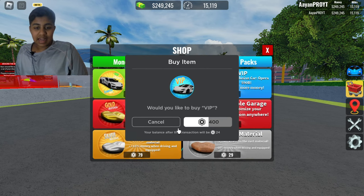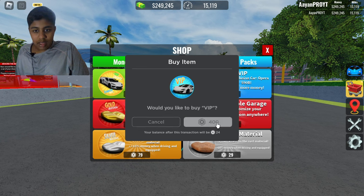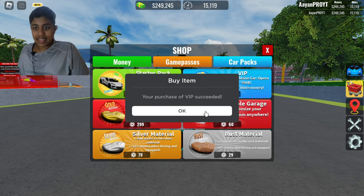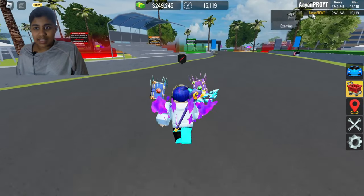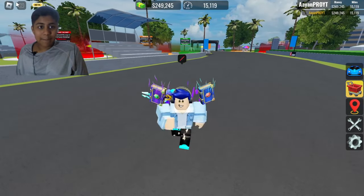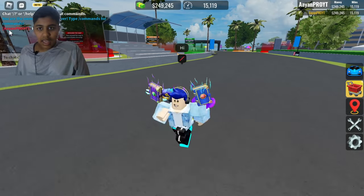There's the VIP. I'll still have 24 Robux left. Let me purchase VIP really quick — it's being processed. And there you go, your purchase of VIP succeeded! So yeah, as you can see, I bought VIP. Let me just type 'hi'.